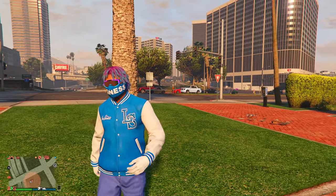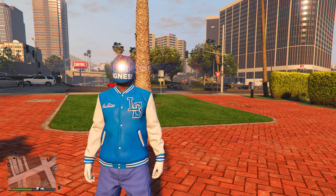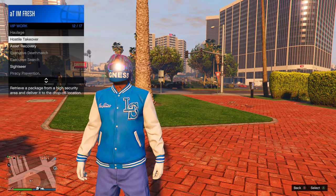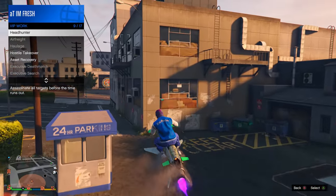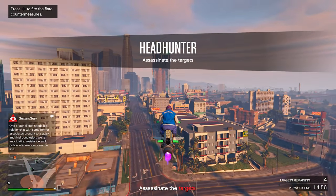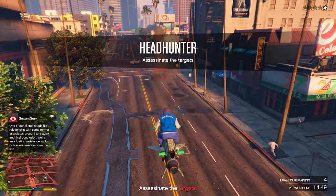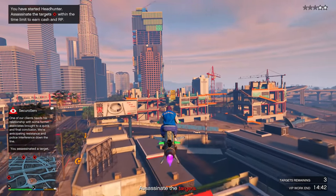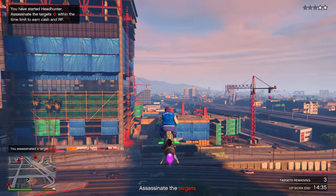The number one thing to take advantage of when making money with friends this week is CEO VIP Work, which is paying double money and double RP all week. Go to your CEO interactions, come over to VIP Work, and start any one of these. I recommend starting up Headhunter — it's probably one of the easiest and pays a really good amount, taking only about one to two minutes with a full CEO. Everyone in your CEO gets paid the same amount, so this is the best way to grind money with friends this week.